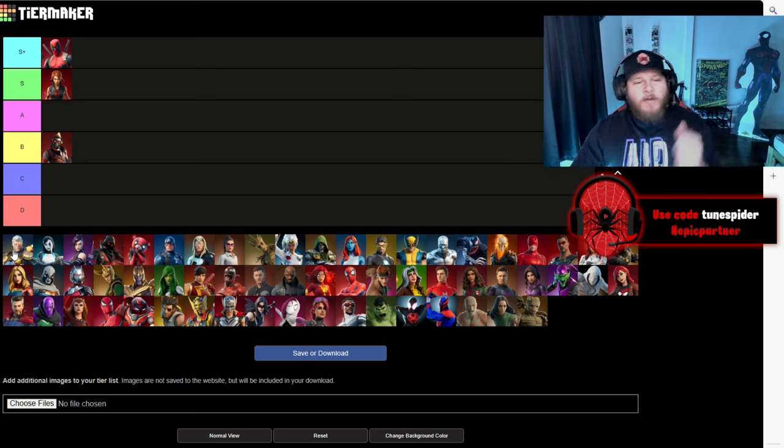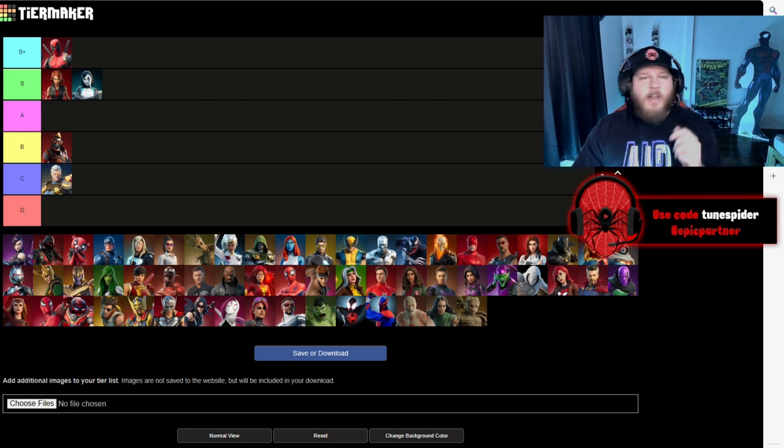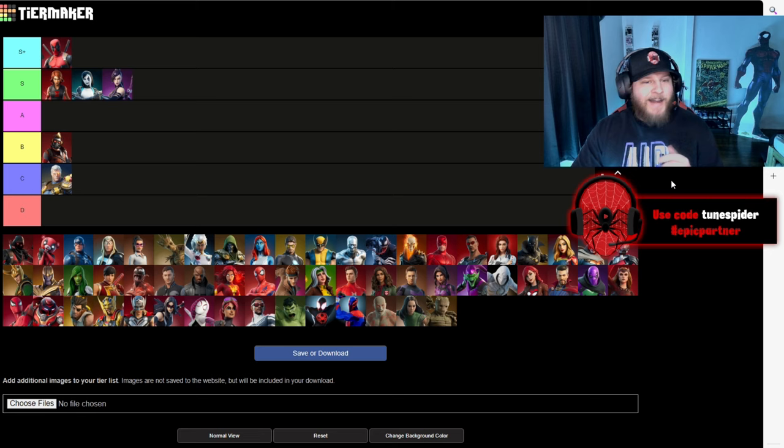Up next is Cable. He's super accurate to the comics and they did a really good job with the skin, but I got to put it in C because it's just too big — you stick out everywhere. But I'll give it its props, it's a very comic accurate suit. Up next is Domino — another just clean skin, very simple but very comic accurate, she's going in S. Up next is Psylocke, who is going in S as well. I love her pickaxe, the purple tight suit is super comic accurate, I like the purple hair, I love the purple katana — they overall did really well with this skin.